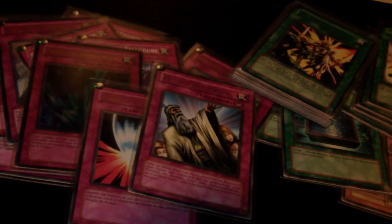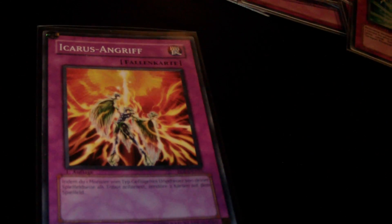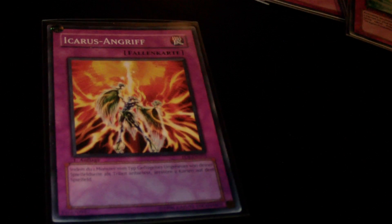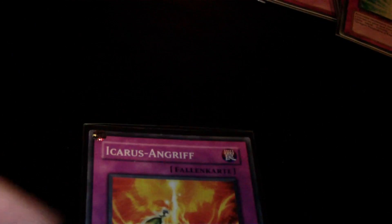Two Bottomless Trap Hole, Mirror Force, one Trap Stun, Starlight Road — just because I set so many cards. The last card is my tech: one copy of Icarus Attack. I run this because E-Quest is a Winged Beast, Bestiari is a Winged Beast, Gyzarus counts as well, and I run three of those in my extra deck plus three Proving Ground, so I have so many ways to access Winged Beasts. I don't understand why people don't try this card. You don't want to run more than one or maybe two, but it's a nice two-for-two, and next turn you summon a GB, attack, tag out to E-Quest, and get back whatever you tributed.